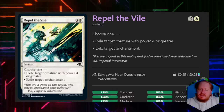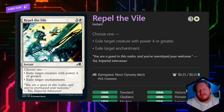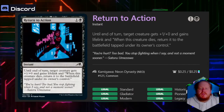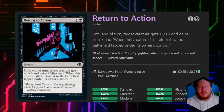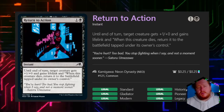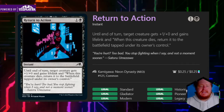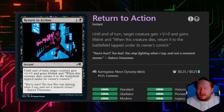Repel the Vile can exile a target creature with power four or greater, or exile a target enchantment — again single target removal. It is modular, which makes it better than a card that doesn't hit multiple permanents, but I probably wouldn't run it at a cost of four. Return Action for one and a green gives a target creature plus one, plus zero and lifelink, and when it would die it returns to the battlefield tapped under our control. These rescue spells can be very good, but as a signature spell I don't think it's great.